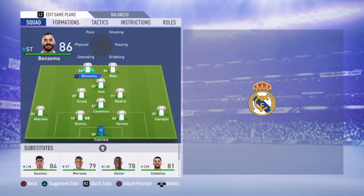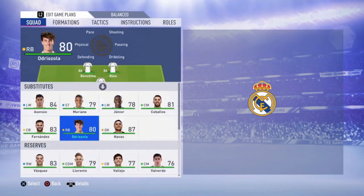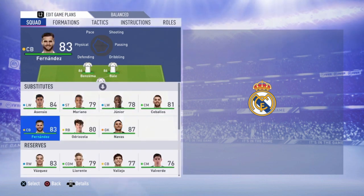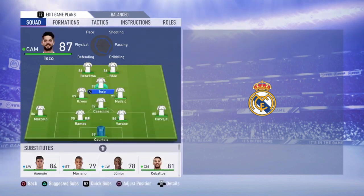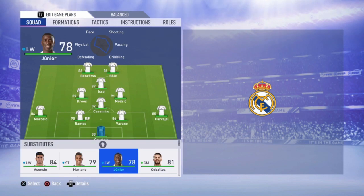Now the substitutes: Asensio, Mariano, Junior, Ceballos, Navas, Odriozola, and Fernandez. Most times I use Asensio to replace Isco, sometimes to replace Benzema, or even sometimes to replace Marcelo when he gets tired. Mariano I didn't use that much. Junior I use a lot to replace Benzema — he's really fast, five-star skill moves, so that's really nice. With his pace you can really use him when you're at the end of the game and need a counter attack or some speed in your attack.